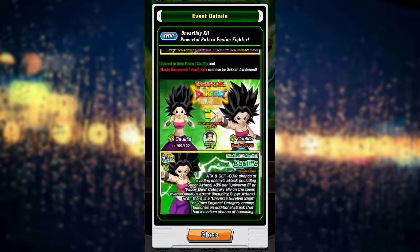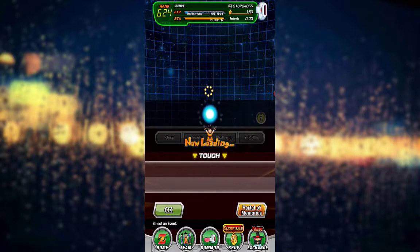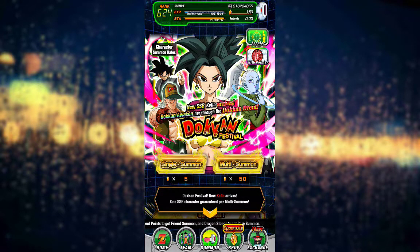That's the banner. For all you people who decided to actually summon on this banner, or at least went through the first three steps, let me know - did you guys pull Kefla right away? Or did you pull like me and got Android 13, which I don't mind since I didn't have Android 13 anyway. Let me know if you guys got Vados, if you guys got Kefla, whoever. Hopefully if you guys did summon on the banner, your summons were good and a bit blessed.